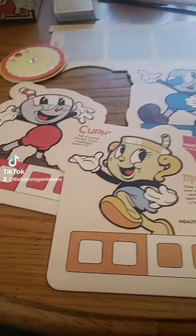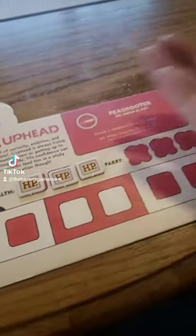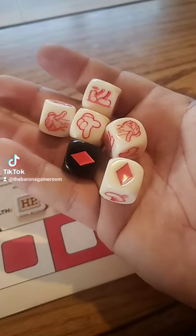Before you start, every player will need to pick out a character. There's nothing different about them — it just says what color dice you'll be using. Once you've picked your character and which boss you're going to fight against, everyone's ready to start. Just make sure everyone has three HP and all six dice of their color.